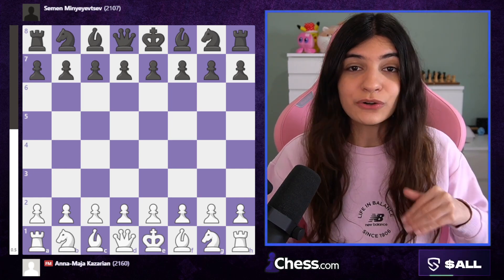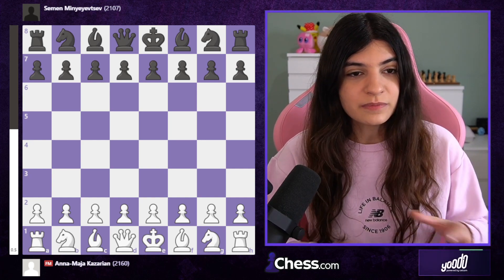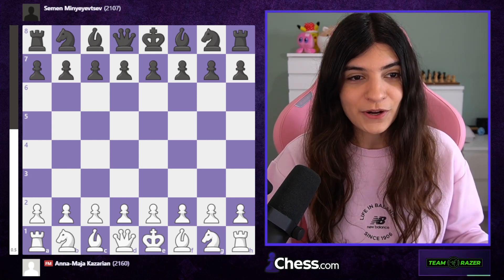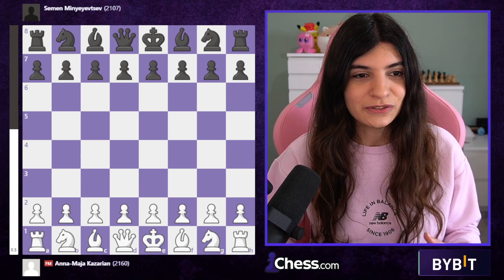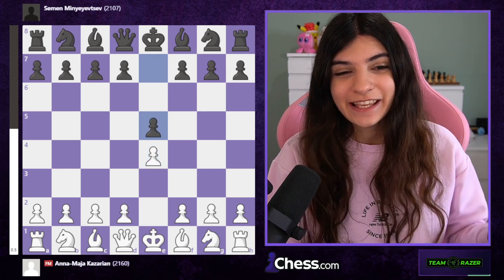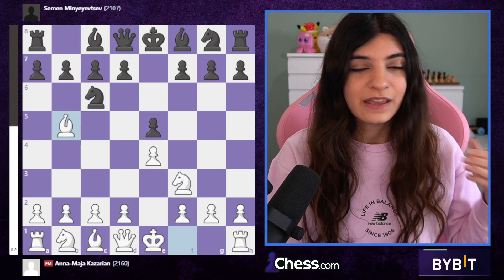Going into this game, I also didn't know the strength of my opponent. Sometimes you recognize your opponent, but this time I didn't, so I had no idea what their rating was. During the game, you have to do some sort of 'guess the Elo' to estimate their strength. I played e4, my opponent played e5, knight f3, knight c6, bishop b5 — this is the Ruy Lopez.